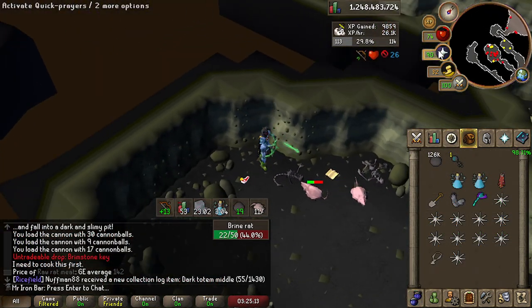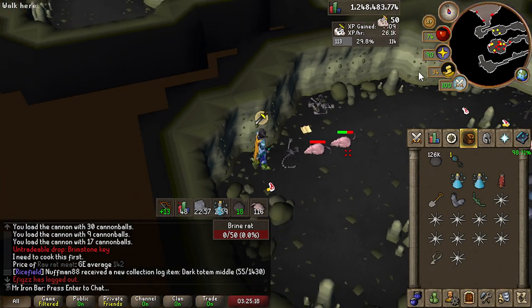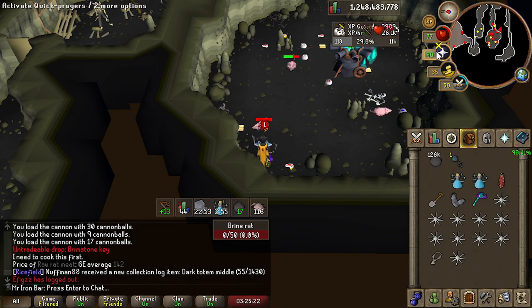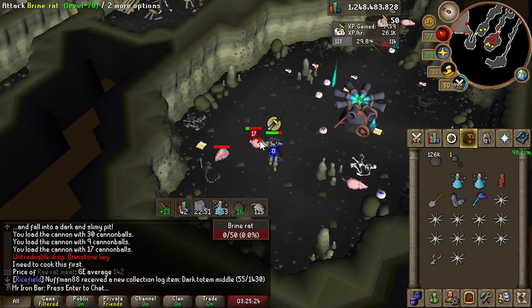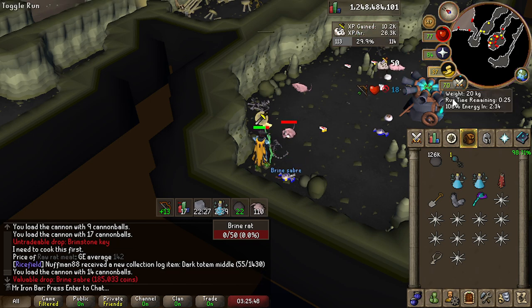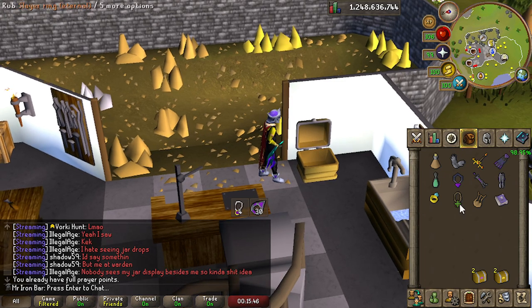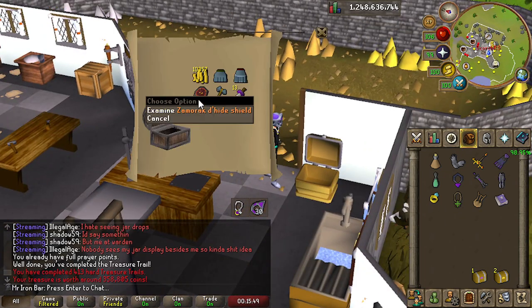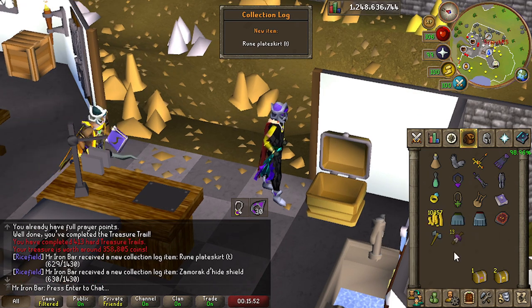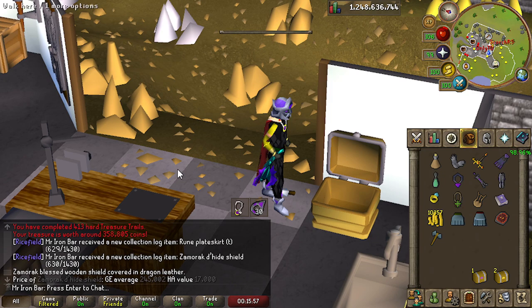That's gonna help a lot because that way I can shoot my cannon more comfortably. I need to kill this for the Brinesaver Collection Log slot. I got it! Prepare your PogChamps — first one! Oh my god, that's so rare! How much is that? Samurai Dehigh Shield — isn't that like a gilded rarity? And a new item — Ruined Plate Top! I've never gotten a Dehigh Shield ever before.